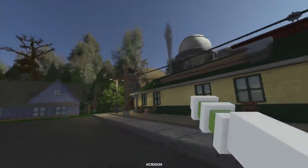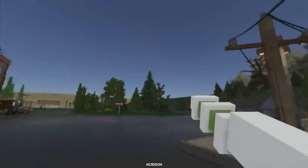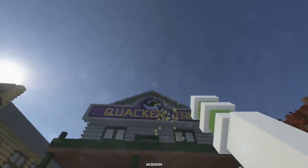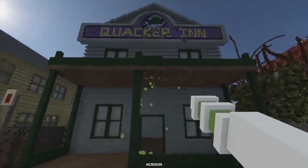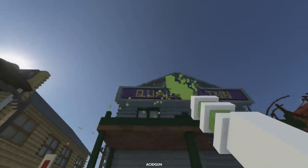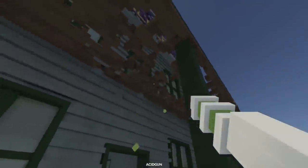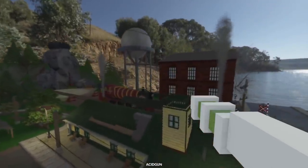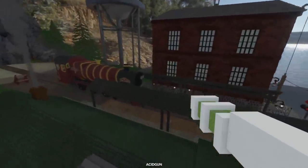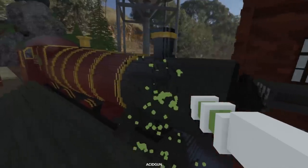We also have an acid gun. The weird part is you can only use it on this one map. Thankfully it looks like a great map to try it on. It's literally just acid — that is pleasing. It's not as destructive as the pool, and I like that it just slowly trickles down. I wanted to see if it takes just as long to melt metal, so let's try this train.